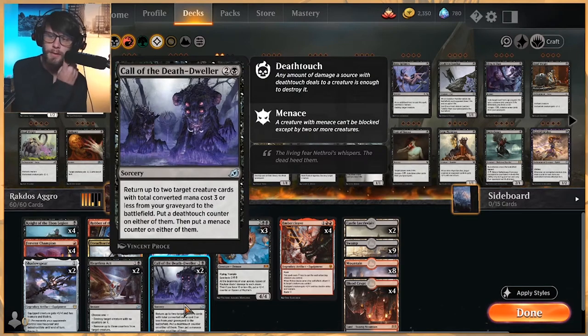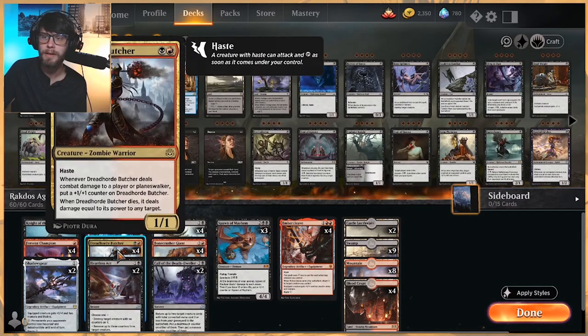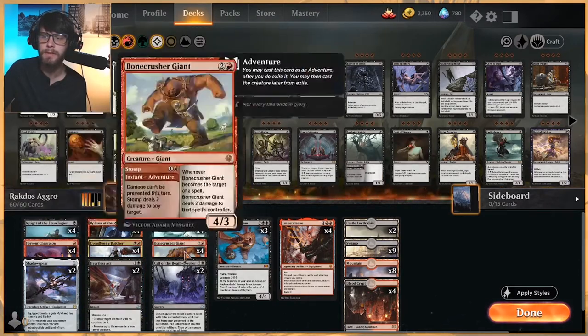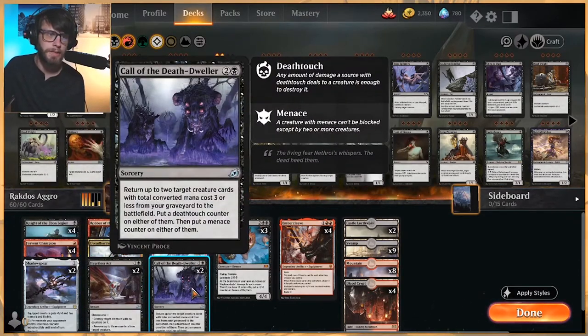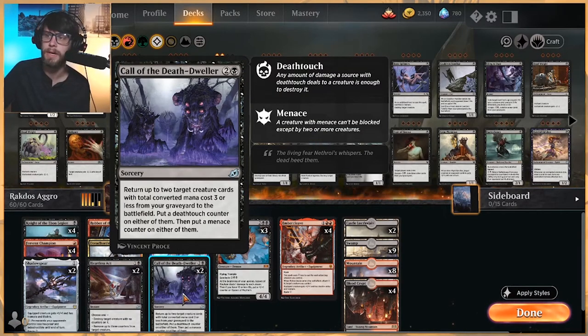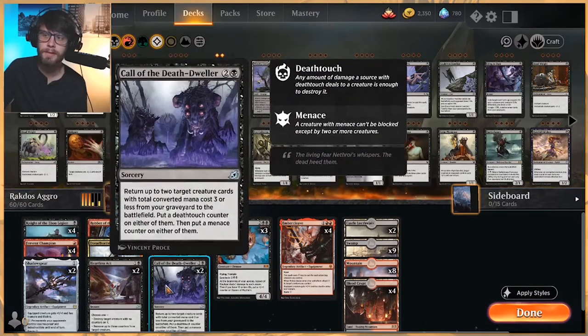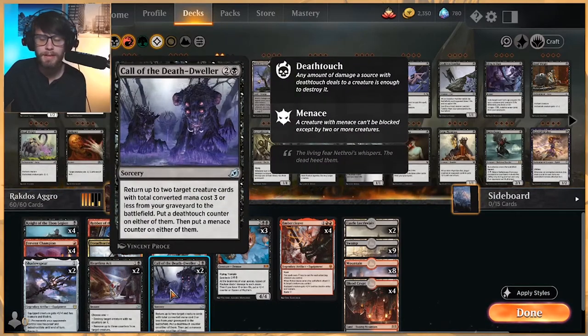Call of the Death Dweller is another new card from Ikoria that we get to try out — this is only a two-of. Essentially, it lets us bring back creature cards with total converted mana costs three or less from the graveyard to the battlefield, and then put either a Death Touch counter or a Menace counter on them. So we can bring back a Dreadhorde Butcher and a Fervent Champion, or Robber of the Rich and a Fervent Champion — any combination that equates to three mana and only two creatures. They go straight to the battlefield, so you do this first main phase and all of a sudden you're dealing a lot more damage that combat phase than you initially planned to.